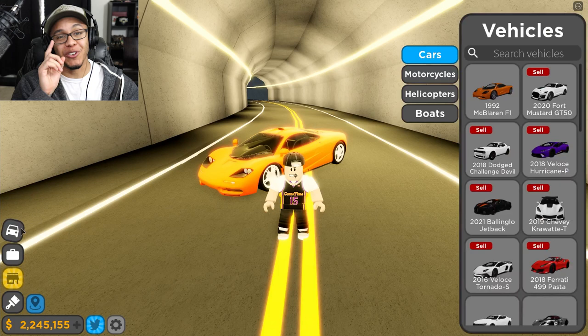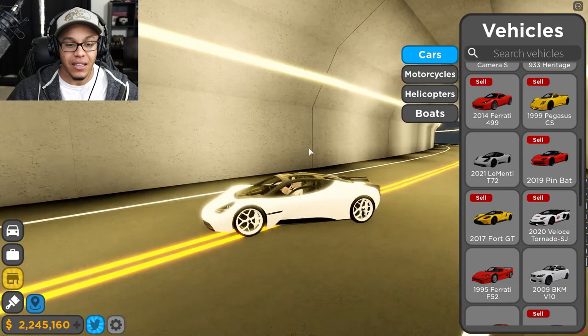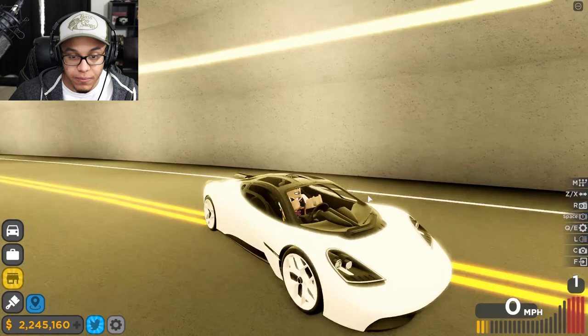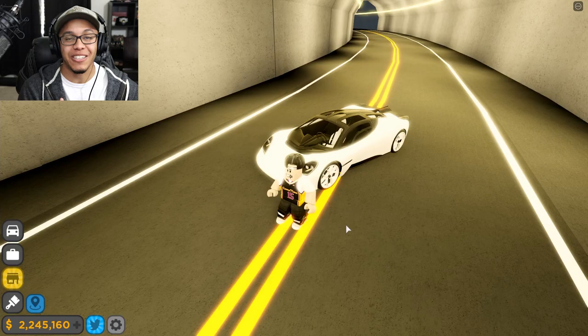Let me go ahead and pull out the other car we're going to be reviewing in today's video. The other car is the 2021 T72. Look how sick this is - it takes a lot of inspiration from the McLaren. It looks so good, guys. It even has the center-seated driver's seat right in the middle of the car. Look how tight that looks, man. It's got like this jet engine coming out the back - that's crazy.